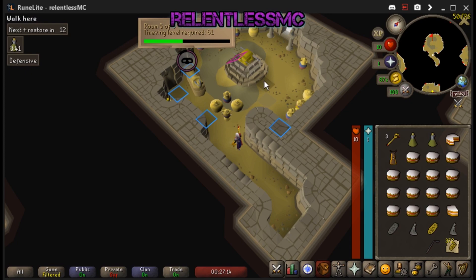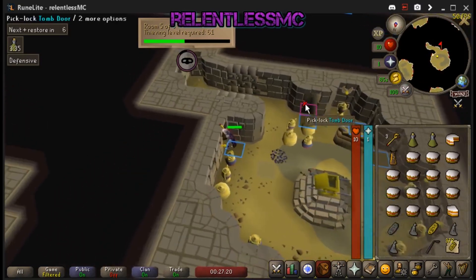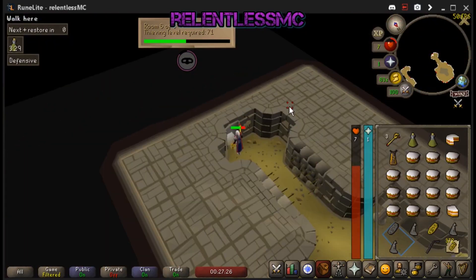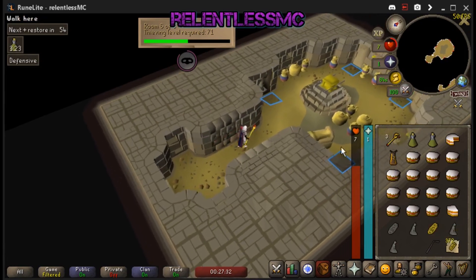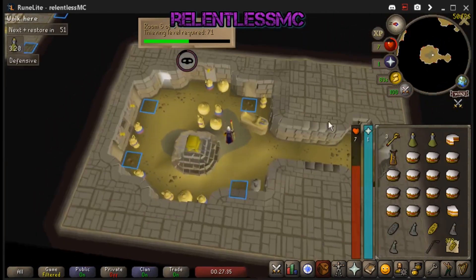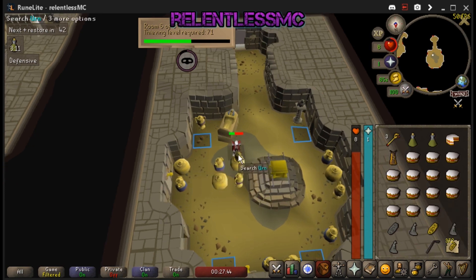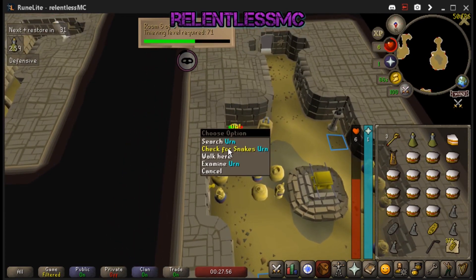After this room, I'll be coming up on a room I can actually thieve. Since I'm 84 thieving, I'm going to thieve room six and room seven. Now I'm in room six — I will thieve this room before checking the chest, because the chest has a chance at spawning a scarab swarm. As a level three, I'm not going to have a chance against that. So if I open the chest first and there is a scarab swarm, I'm going to have to leave. Here's how I like to do things: as soon as you check an urn and fail it, just immediately right-click and check for snakes.